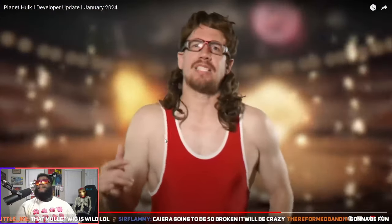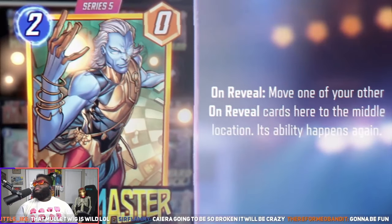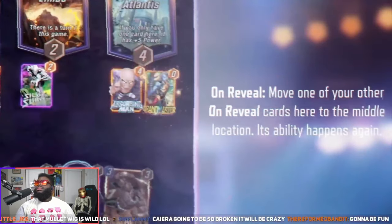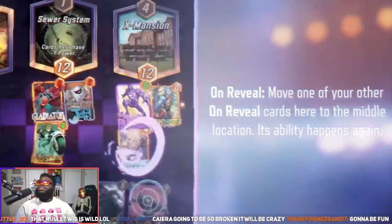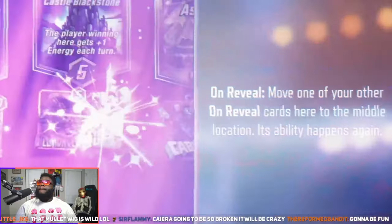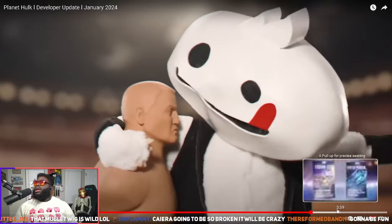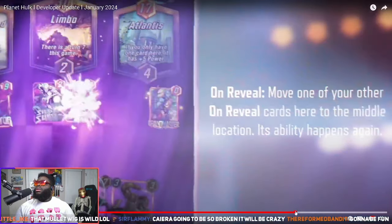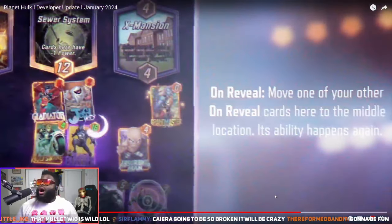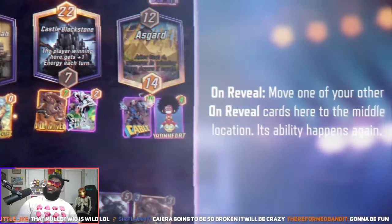And finally it's the big boss himself — Grandmaster. He controls the Grand Arena on Sakaar. In Marvel Snap, Grandmaster moves an on-reveal card to the center location to replay their ability. He's a two-cost card that adds a big boost to Black Panther, Silver Surfer, and Absorbing Man. That's gonna be pretty cool.